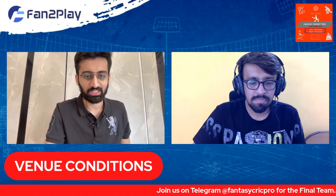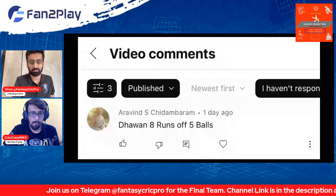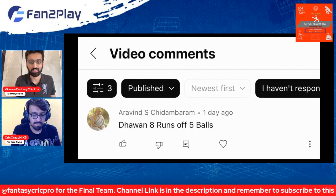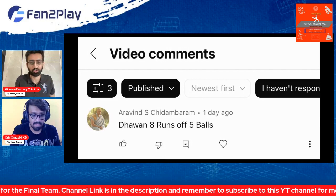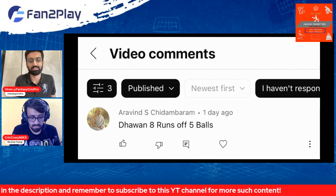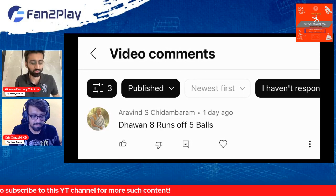Before the venue conditions, the last game's jersey giveaway was for our Delhi vs Punjab match. The winner is Arvind Dhawan — 8-5 was close, 7-5 was the actual score. So Arvind, please DM us on Twitter with your address details, contact details and jersey size, and we will have it sent over to you. Many congrats to you!